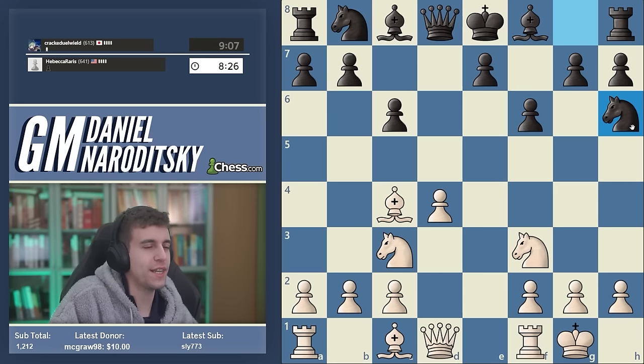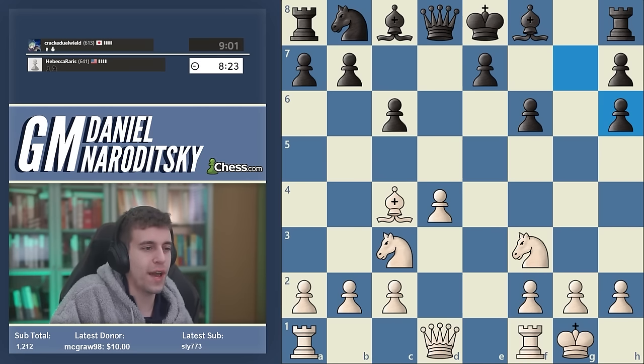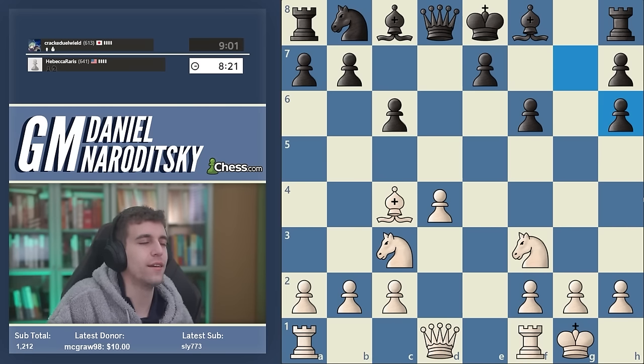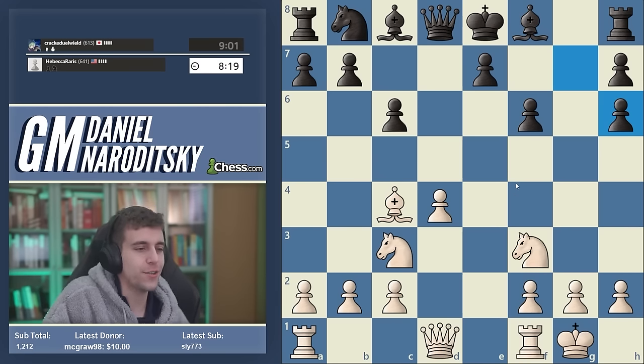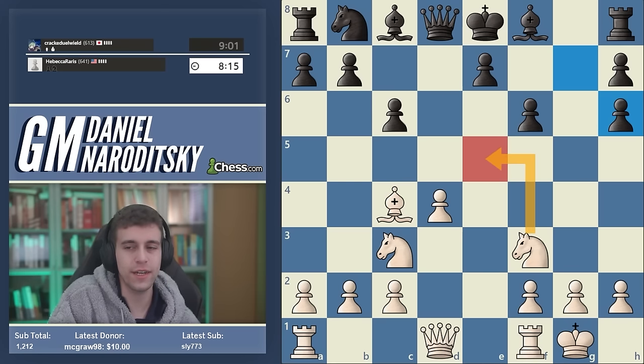Knight h6 — and if you look carefully, bishop takes h6 is just automatic, begging to be played, destroying black's pawn structure completely. Now for a lot of you your pattern recognition is really kicking in, and e5 is probably on most people's radar here.